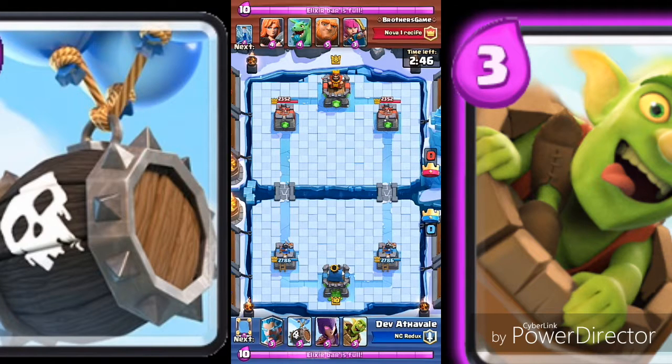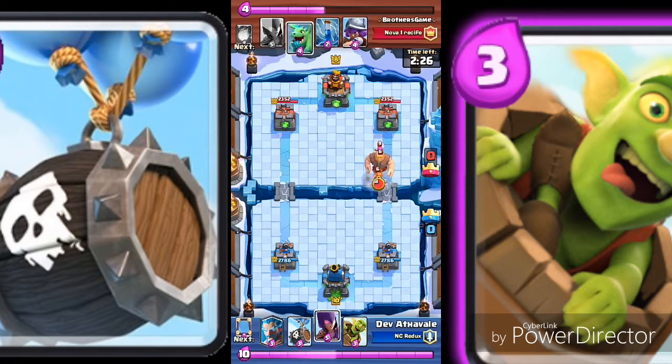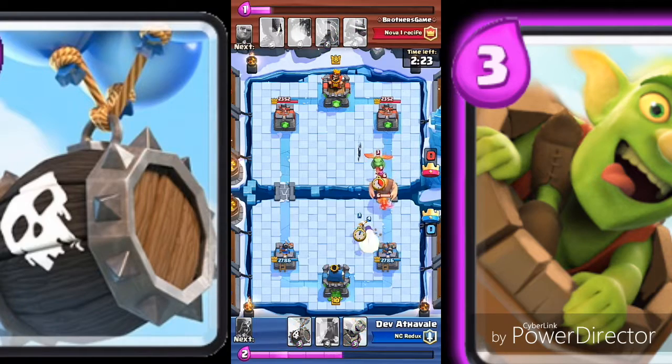The elixir fills up — he's gonna drop a giant. I need the giant skeleton but I don't have it in hand so I have to cycle my cards. I'm thinking of dropping a witch. Okay he dropped archers, so it's definitely a witch — he also dropped Ice Wizard. It's a witch and ice wizard combo.